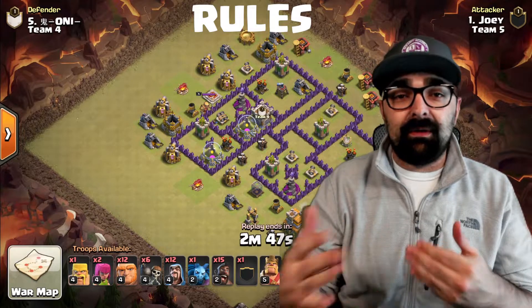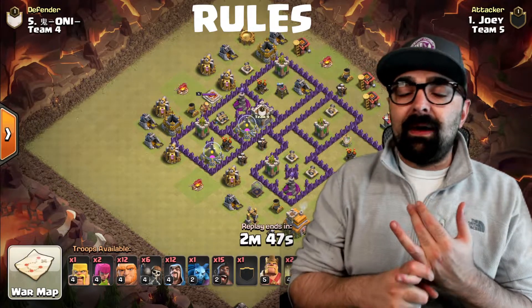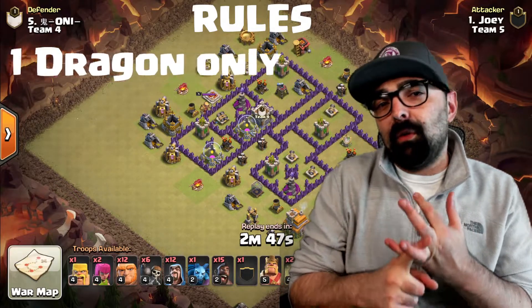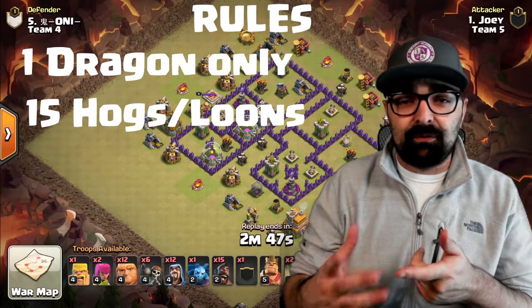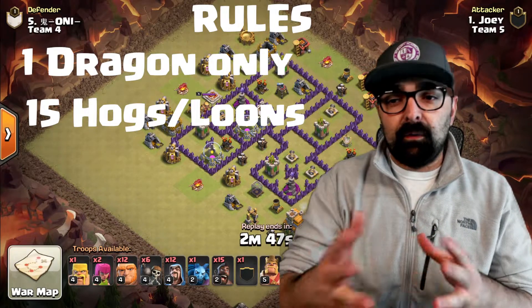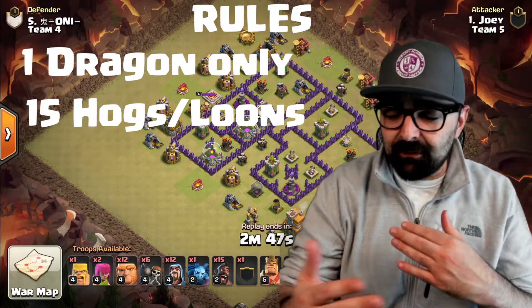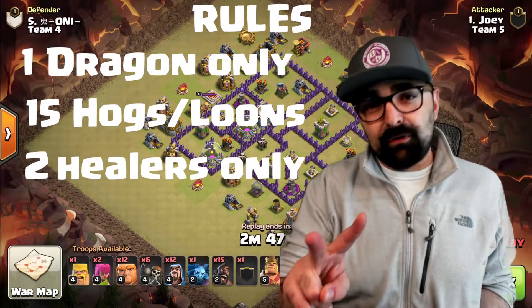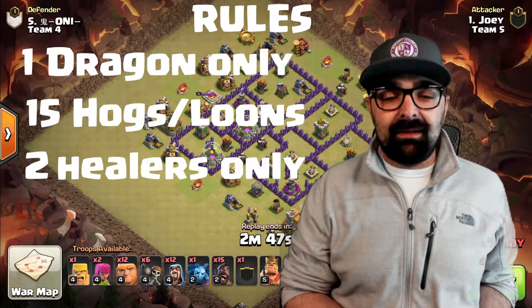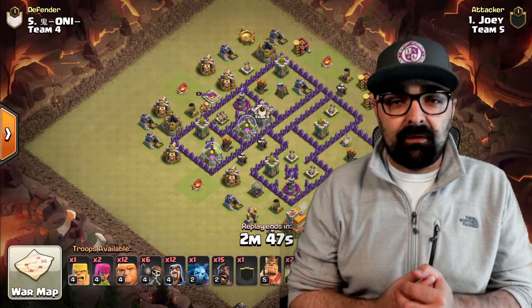For example, one of the rules is you can only have Town Hall 7 troops. Or for another example, you can only have a combination of troops — like you can only have one dragon, or you can only have 15 hogs, giants, or balloons at the same time. So if you're going to come in with a hog army, you can have a max of 15 hogs, 15 balloons, or 15 giants. There's only two healers allowed. Basically what this does is it allows people not to spam and allows people to think outside of the box.